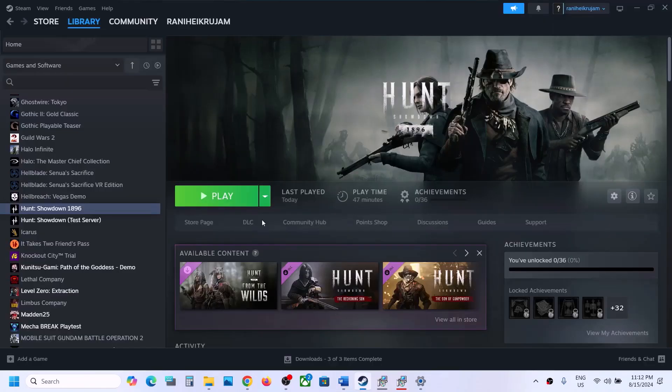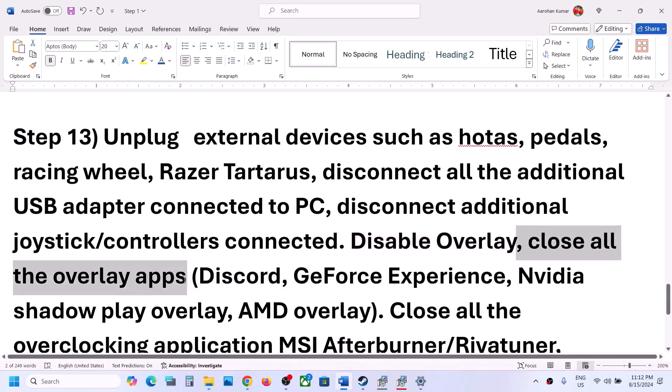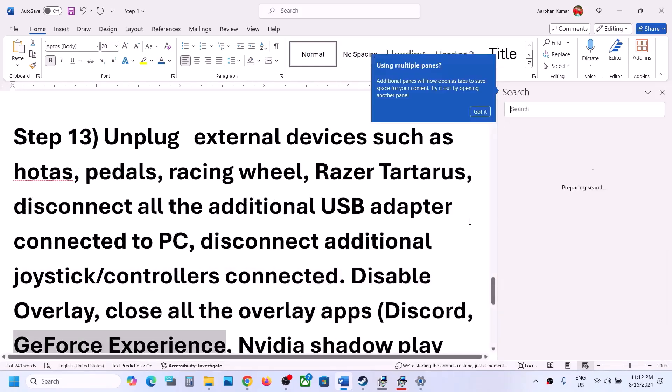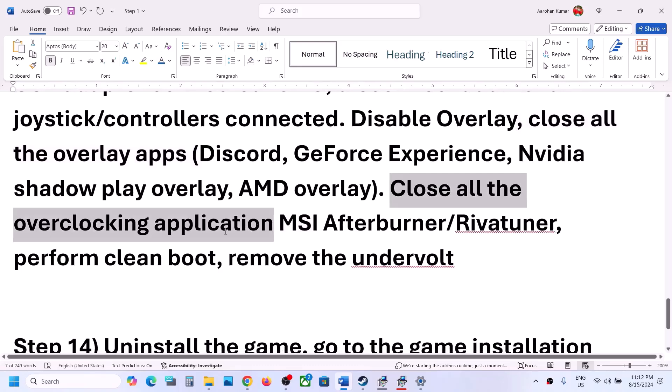Disable overlays — right-click the game, select Properties, and turn off the option that says Enable the Steam Overlay While In-Game, then launch the game. Also close all overlay applications: turn off the overlay in Discord, turn off the overlay in GeForce Experience, or simply close all overlay apps. Close all overclocking applications as well — if you have MSI Afterburner, RivaTuner, or any overclocking app running, close it and then launch the game.